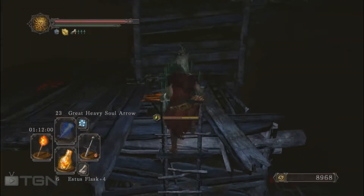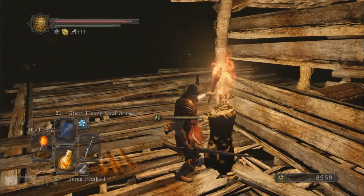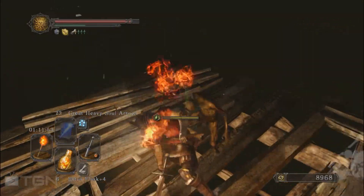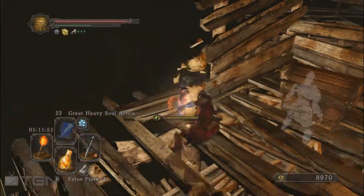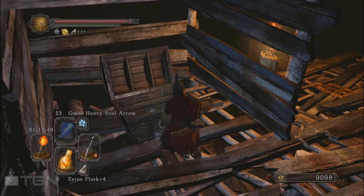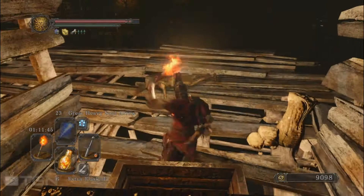There is a chest — I almost forgot this one — plus a few hollows I think. Don't forget to kill these guys because each time you open a chest you'll be vulnerable. Black Firebombs.